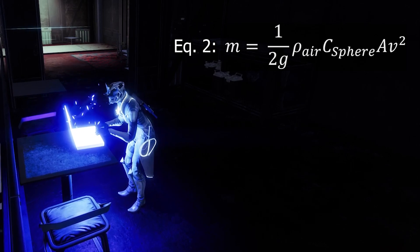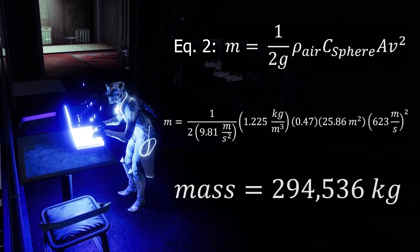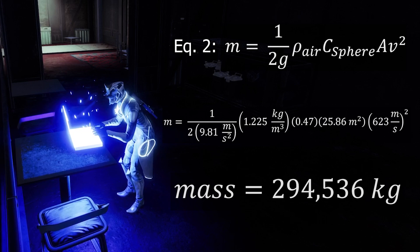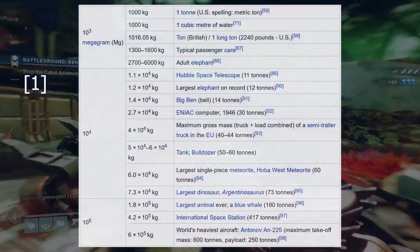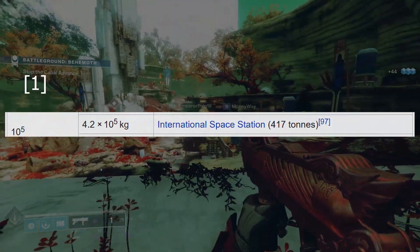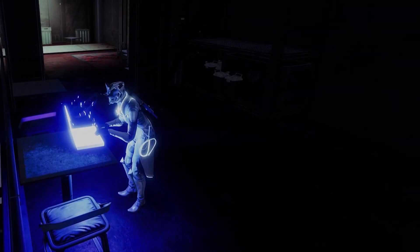If we plug all of these into the second equation, we get a mass of 294,536 kilograms. That is chonky. That's basically one and a half blue whales, or just over half the mass of the ISS. Then again, the pods are pretty huge — a diameter of nearly 20 feet of solid metal, plus whatever Cabal weighs inside. It's definitely plausible, and remember, since we used a sphere as our shape, this is actually underestimating the mass.